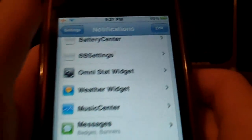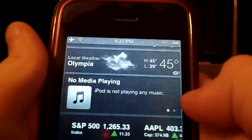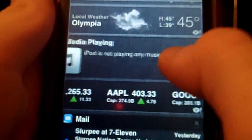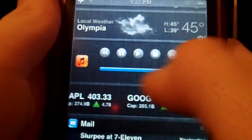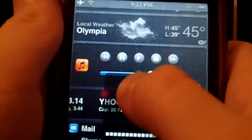Below that I have Weather Widget, then I have Music Center. Right now I have no music on here, but it just shows your music if you have any going, and you can adjust your volume right from here instead of having to go into the Multitasking tab.